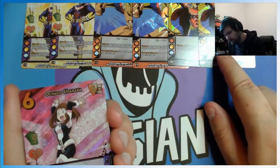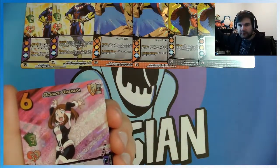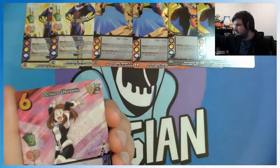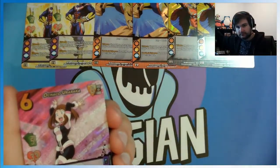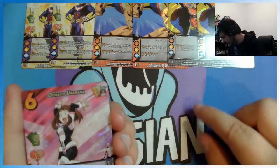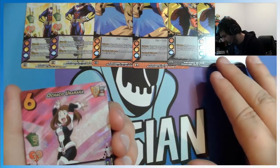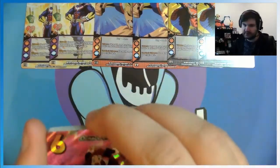This one — flip: your attack gets plus two damage. If this attack is blocked, shuffle three cards from either player's discard pile into the deck. So it just refreshes your deck.